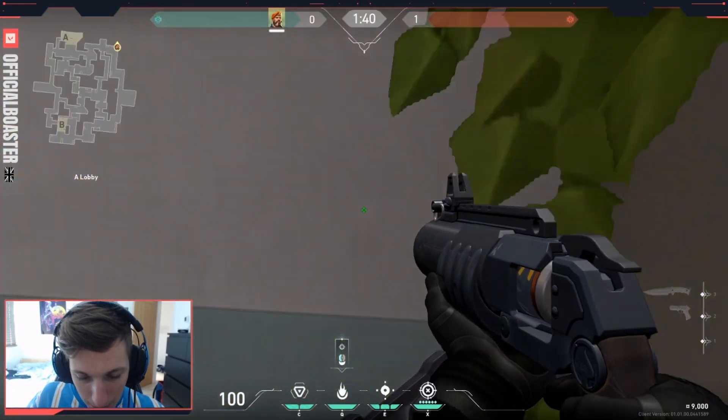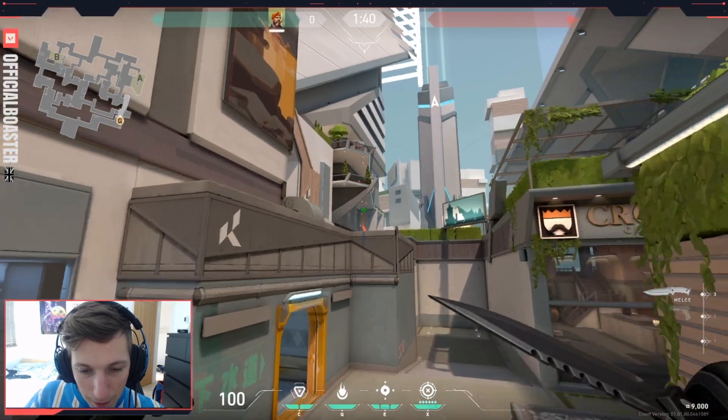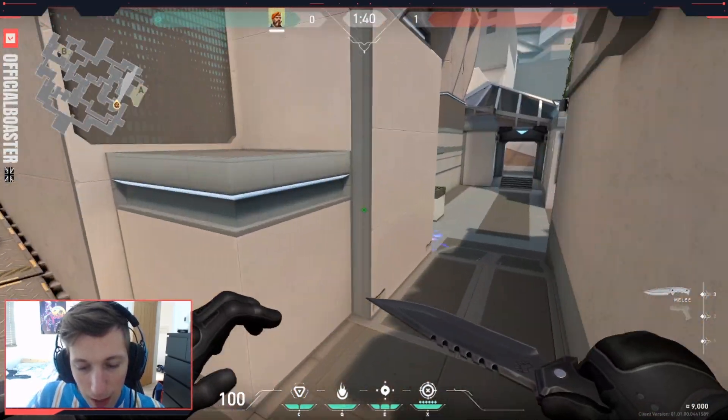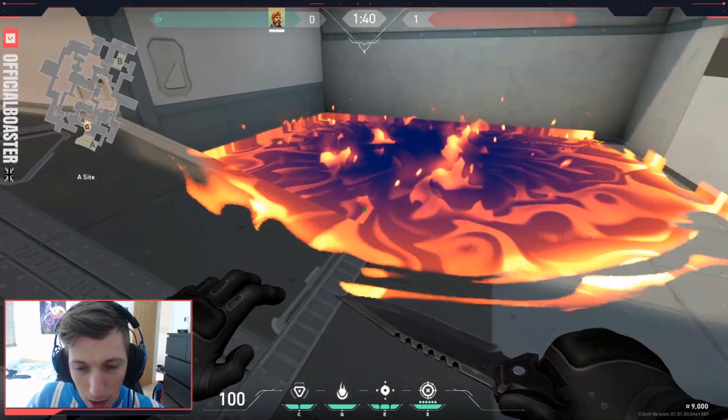The first molotov spot is the cubby. You jump onto the bush here, come to this position, aim there, and it flies in nice and easy. It's probably one of the best molotovs for this angle because it covers such a large radius.